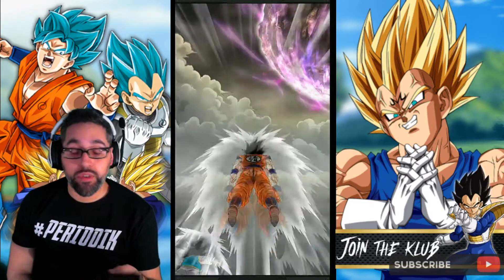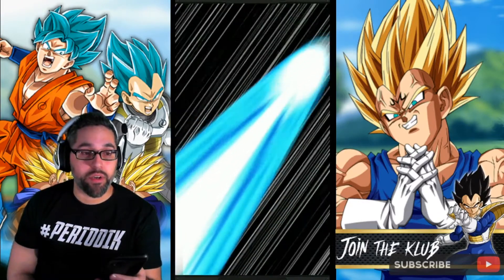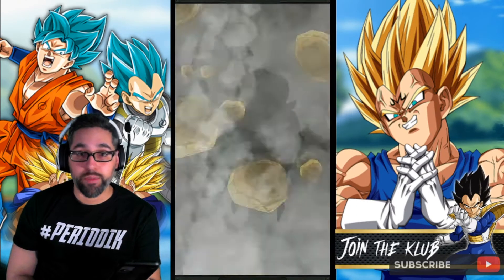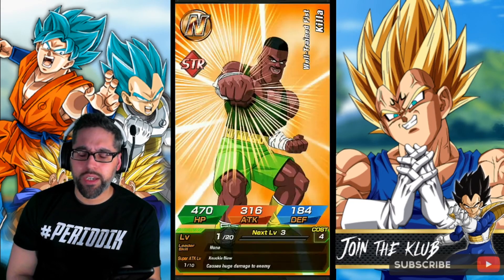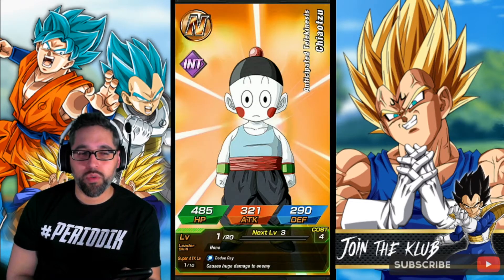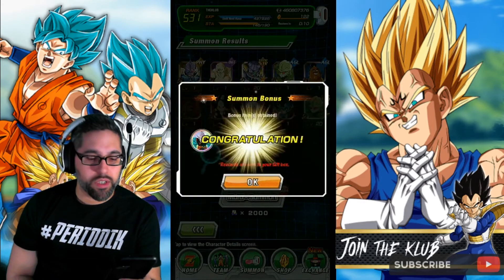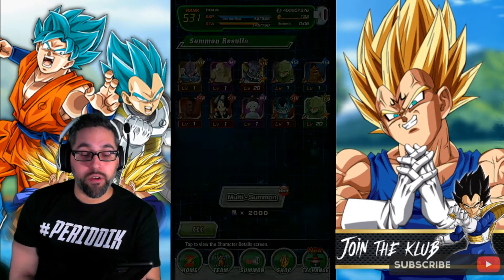Oh, I got a Dozing Kai — that's good! The INT Ribrianne is a fantastic card on that banner and I'd actually like to get a few more copies — I would love to rainbow her. The PHY Kefla is also on that banner and she's a beast in her own right on Potara. She can be a Potara lead — I think she was the first Potara lead. Unfortunately I have her rainbowed already, though I may use some copies to change some additionals to crit since I put her all-additional.